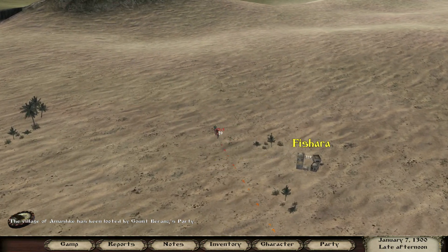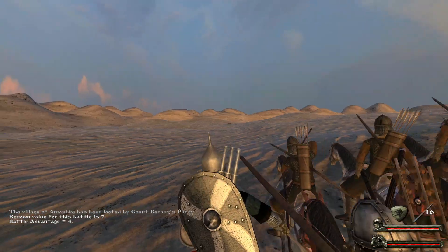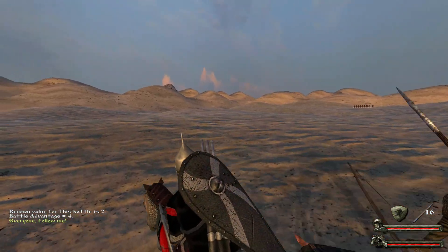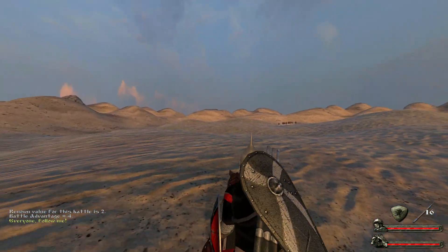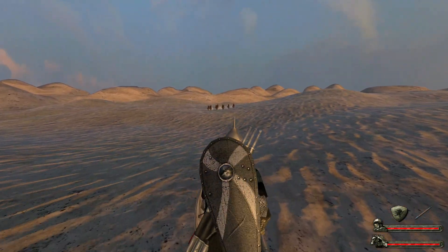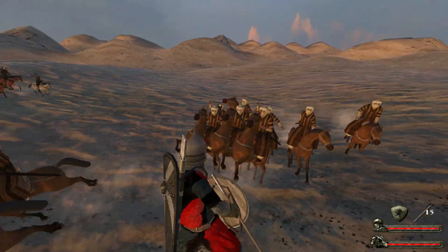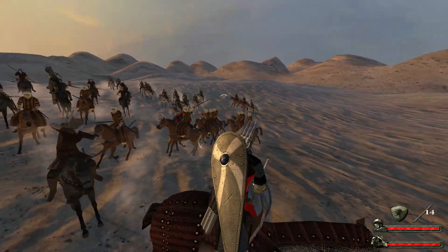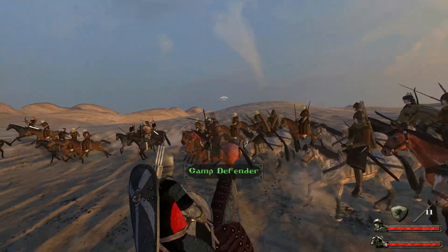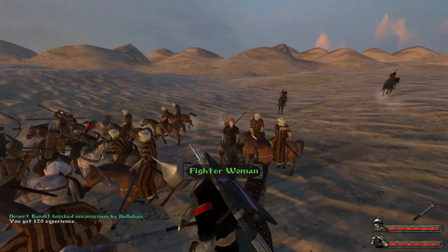Most enemy raider bands, as you see us engaging here, will have three refugees as their prisoners, if nothing else. Here we are trying out some - I think they're called Yarids? They're like throwing clubs, or blunt javelins. They have quite a bit of punch for a thrown weapon, but they lack the accuracy and stopping power that I would prefer in a main weapon.